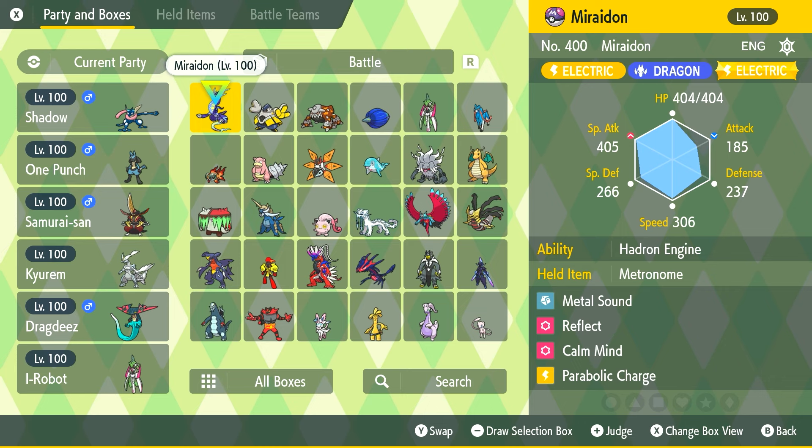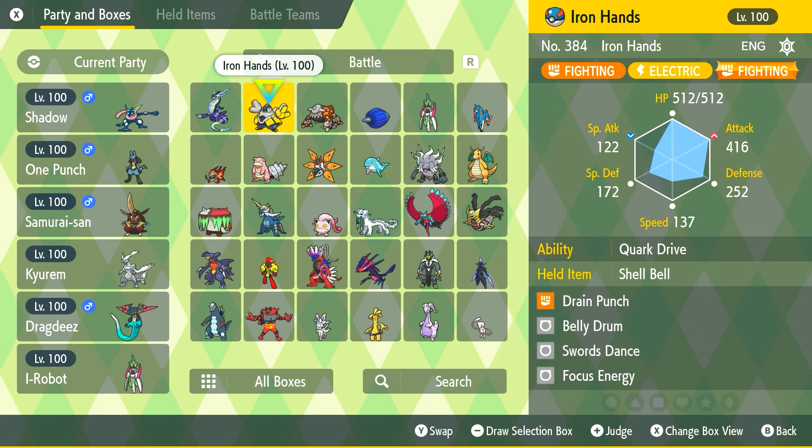Opening up the battle Pokémon options, we have Iron Hands, which is a Fighting/Electric type. I want to point out this is probably not going to work — Flying is super effective against Fighting, so if you bring Iron Hands you're going to have a problem with any Flying type moves with the Tera type. So Iron Hands is probably not going to work — just a heads up before you go that route.